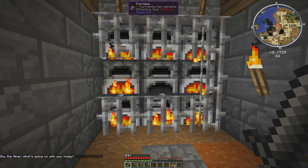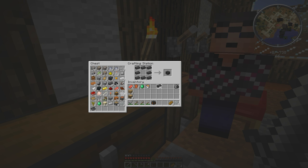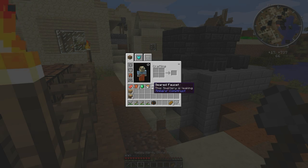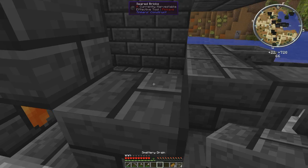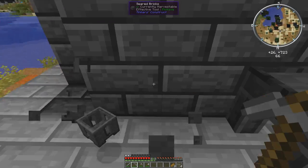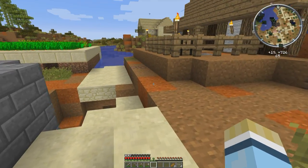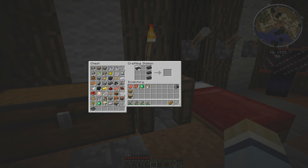So we've got this — we're going to need a controller. We're going to need one smeltery drain and one seared faucet. So this faucet is going in here, and we're going to drop our drain right here because we want to drain our metal into the bins here. We're going to bring the other one around to this side. I normally like having three of these on the go, but two will be fine. We're going to need to make some more — one more drain.